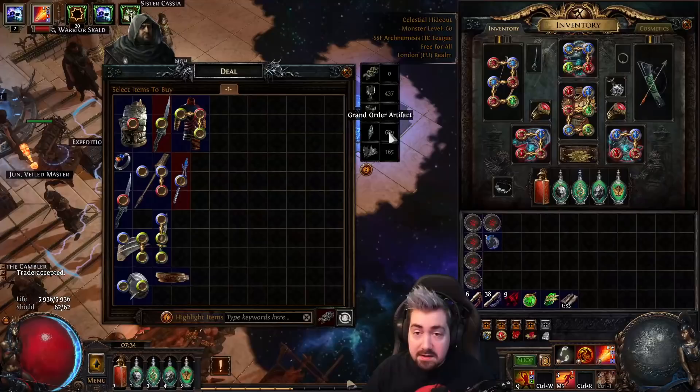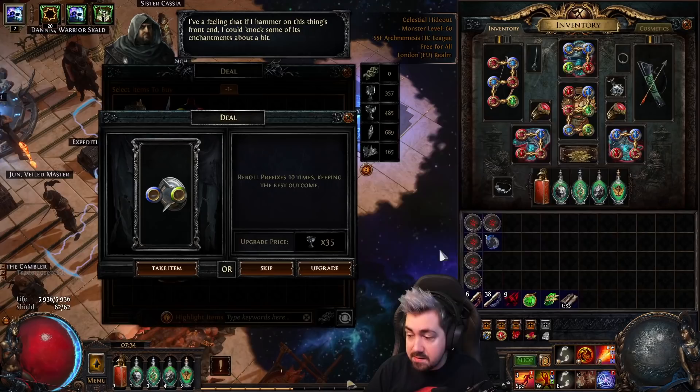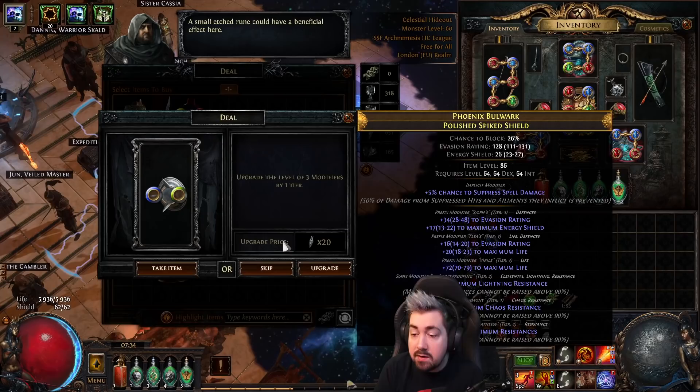I've actually been spamming expedition for 30 minutes but I don't have the nodes — I haven't managed to get any Rogs; I've gotten all the other ones. But I do have a shield here, and all you want is this but with suffixes. This one already has fine prefixes so we can skip that. You also benefit a lot from upgrading the modifiers. This is what you're looking for — and boom, there you see how easy it is.